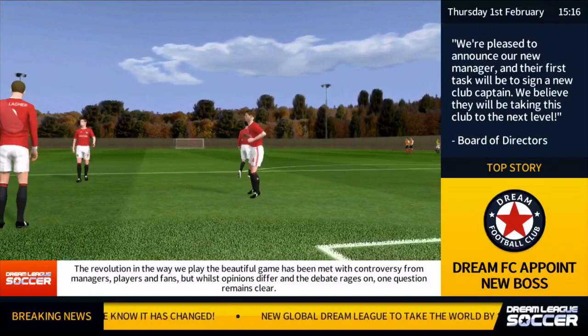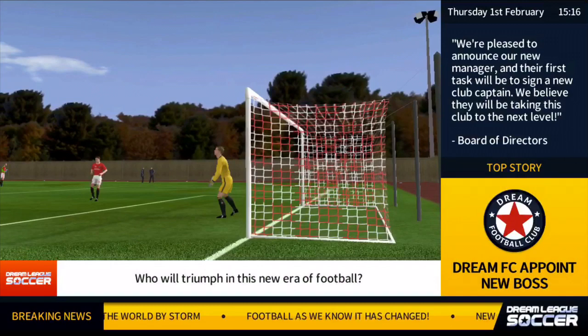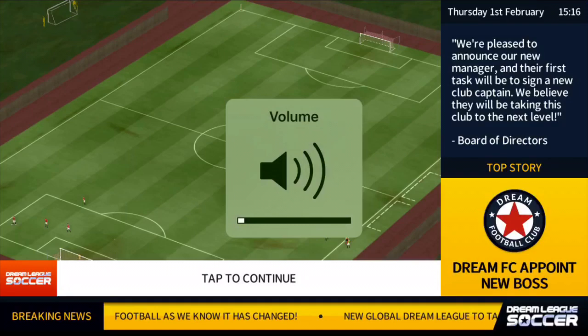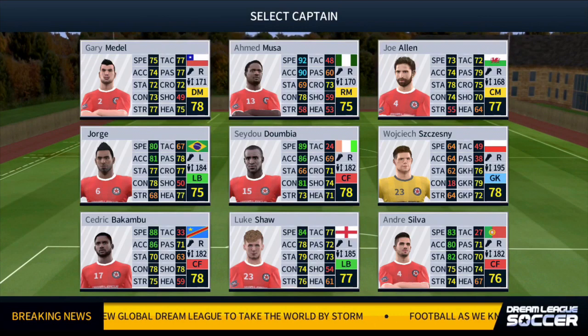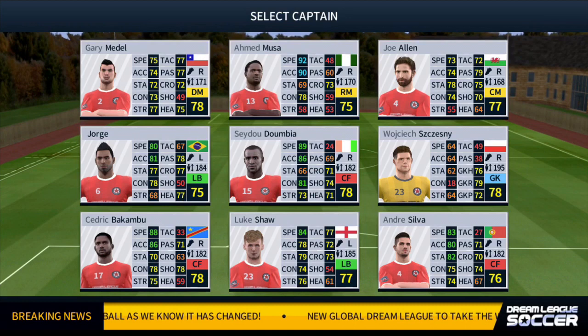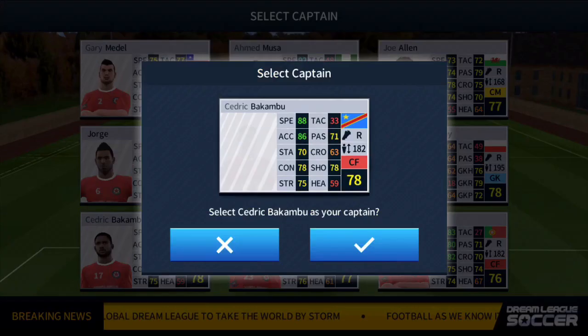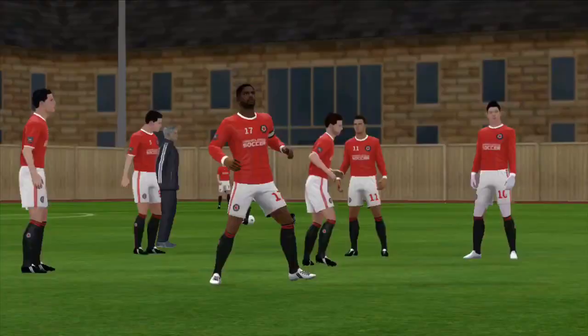It says we're pleased to announce our manager, and their first task will be to sign the new club captain - they believe they will be taking this club to the next level. It's from the board of directors, so they have a lot of faith in me. This is actually pre-recorded footage, just so you know. I'm going to pick a captain - you've got Gary Middell, Musa, Joe Allen, George Dumbia, Shesney, Pakumbu, Lukshaw, Andrey Silver - no Tottenham players there, otherwise I would have picked them. I picked Pakumbu in the end.